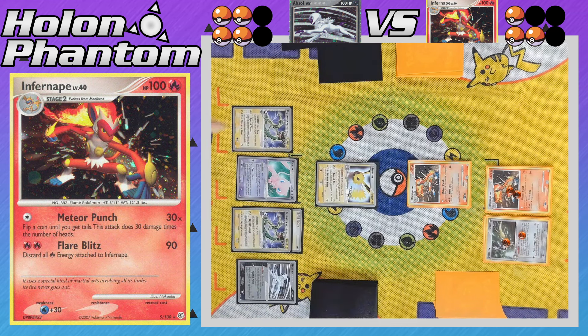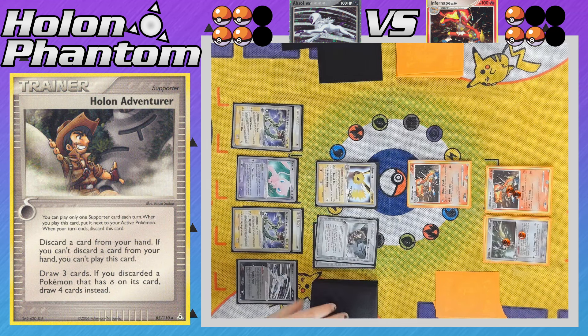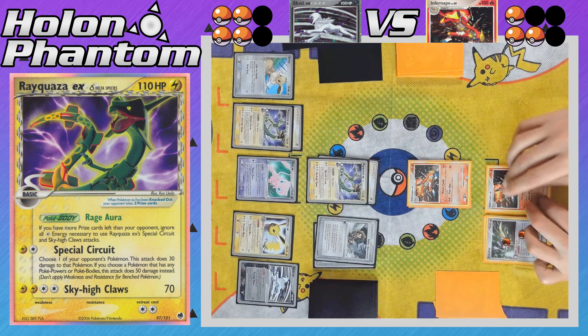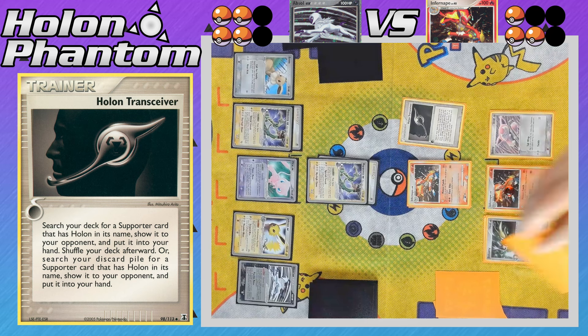The next Jolteon comes into the active spot, and a second Rayquaza comes down to the bench and gets its own Lightning Energy. Because the Absol side is now behind in the prize race, Rayquaza EX's ability Rage Aura is activated, meaning their attacks no longer require Colorless Energy. Another Holland Transceiver gets Holland Adventurer, which is discarded and activated again — discarding a Jolteon EX from the hand to draw three more cards. Jolteon retreats to promote one of their Rayquaza, another Eevee comes to the bench, and Rayquaza's Special Circuit snipes the benched Infernape for 30 damage. Special Circuit can hit any Pokemon on the opponent's side for 30, or 50 if that Pokemon has a Pokepower or Pokebody.